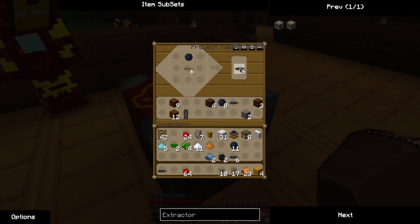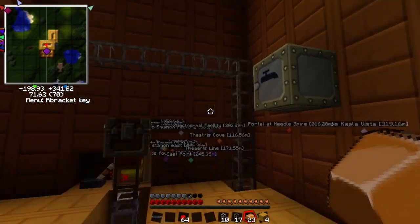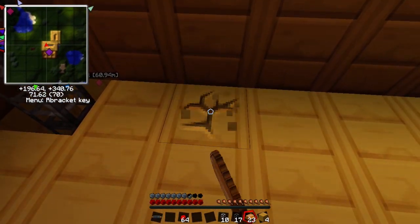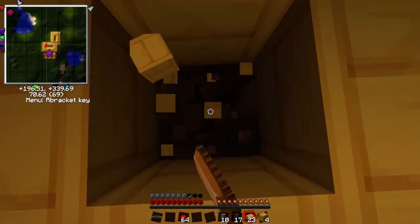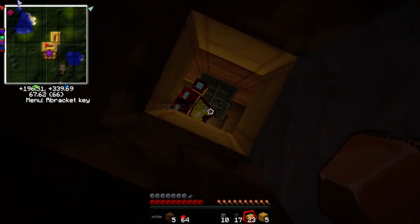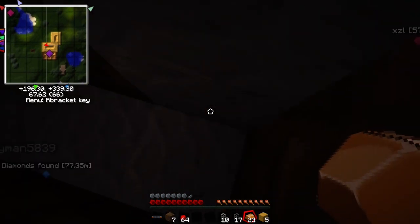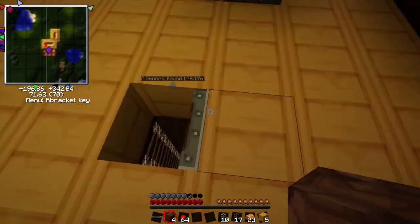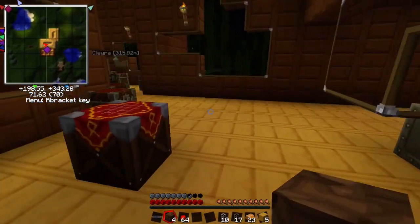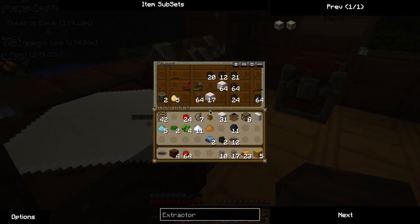Alright, so we're going to get some more cables. This is good. So what we're going to do is we're going to dig our way through the floor. I need a pick. You need a pickaxe. Here we go.